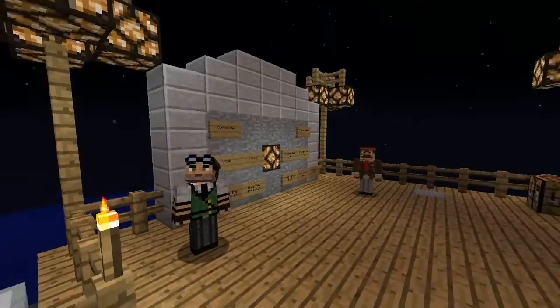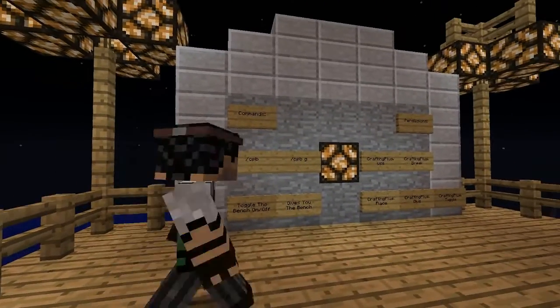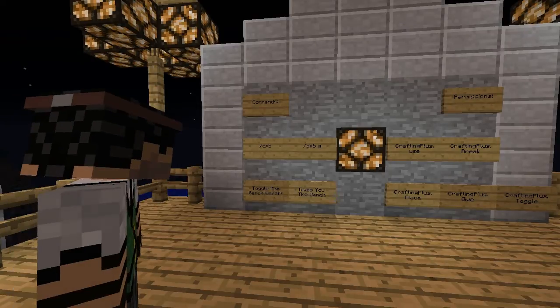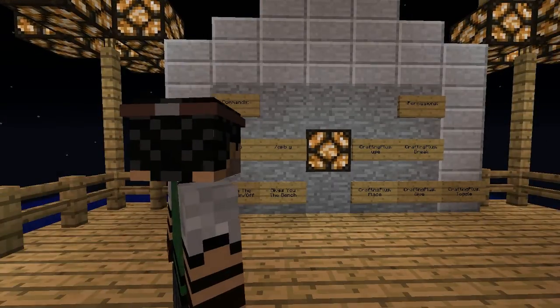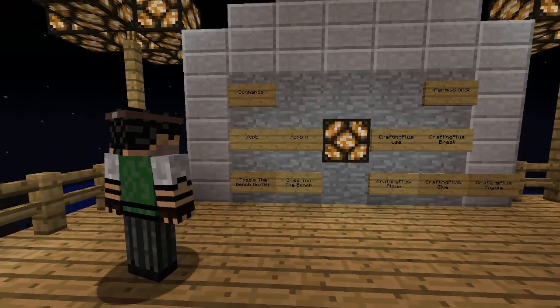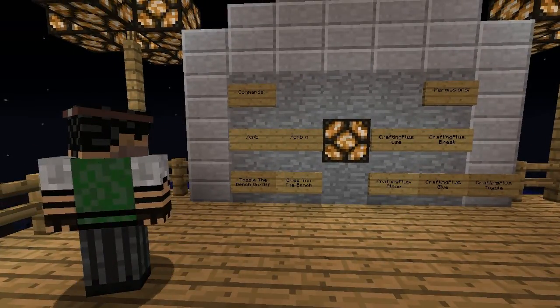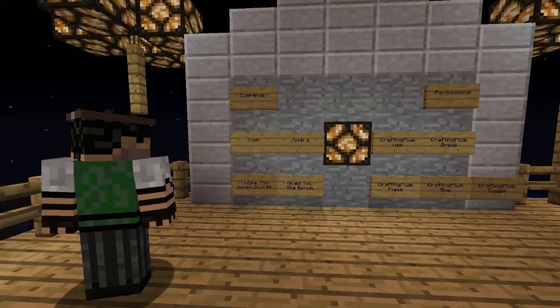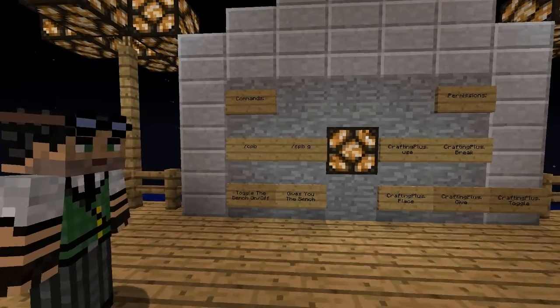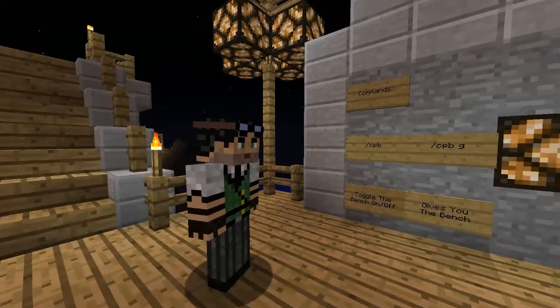First of all, we're going to take a look at the commands with Norman. Alright, so there are two commands: slash cpb, which toggles the bench on and off, and slash cpbg, which gives you the bench. You can also do slash crafting plus bench and crafting plus bench give — it's like a tongue twister. So that's a shorter version of the command there, which we'd recommend using.